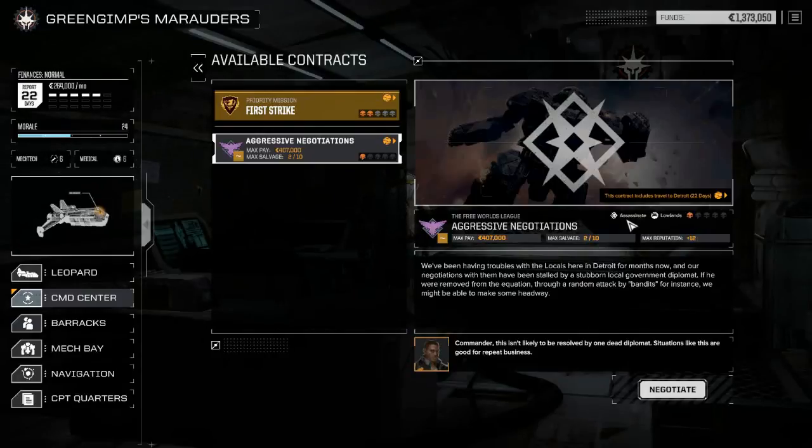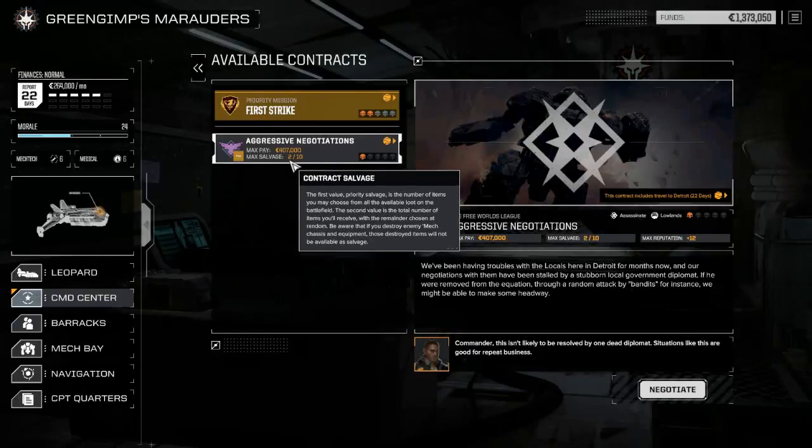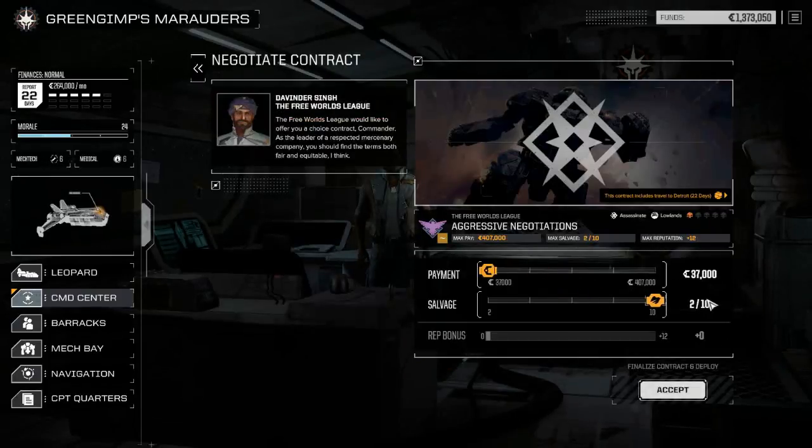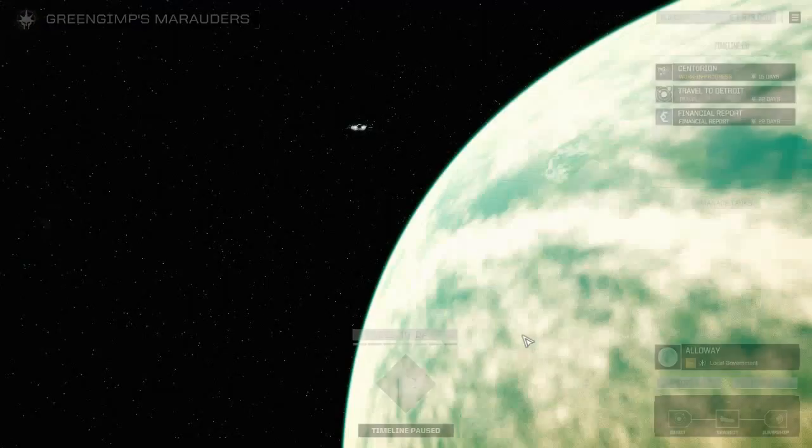Assassinate missions are basically the best side missions you can take because the target you're assassinating is almost always in a decent mech. More often than not, especially later, they're going to be in mechs better than what you have. That's going to give you really good chances to capture big mechs. The only downside is it only has two guaranteed salvage, however we need good mechs, so we're going to negotiate for max salvage and accept.